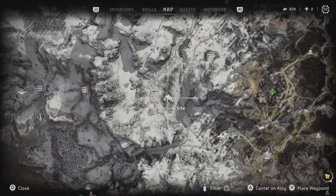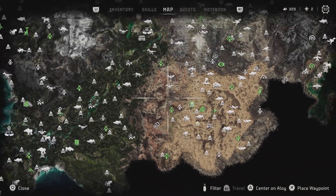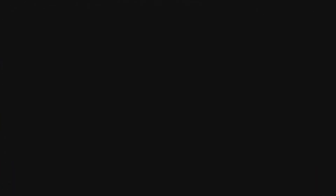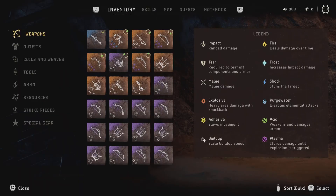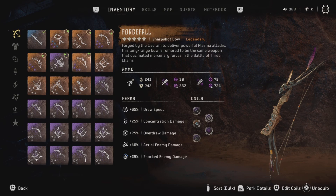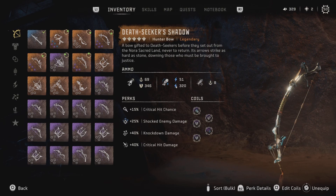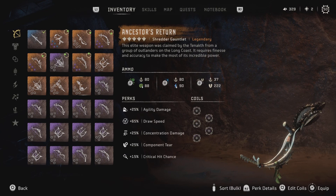Spawn here, kill this one, come down here, fast travel here, kill this one, and then fast travel back and kill it, then rinse and repeat. The setup I'm using is mostly the forge fall - you hit it once, and then sometimes you can follow up with this one, or you just hit it twice with this and that kills it in two shots. Since these are apex ones, you can't kill them in two shots, and then you just shoot off their guns.